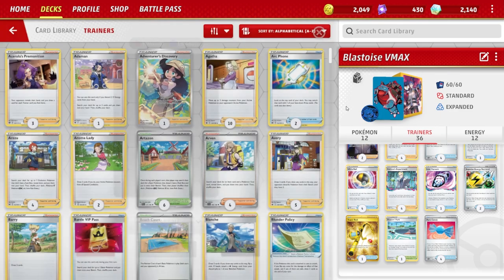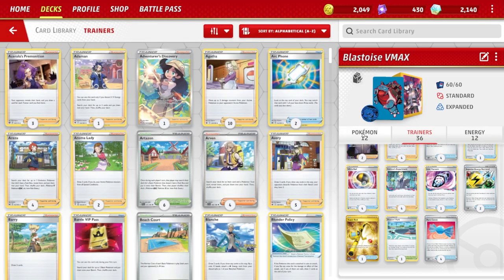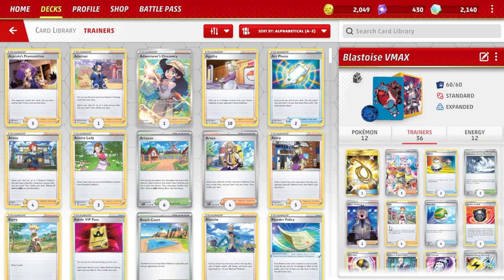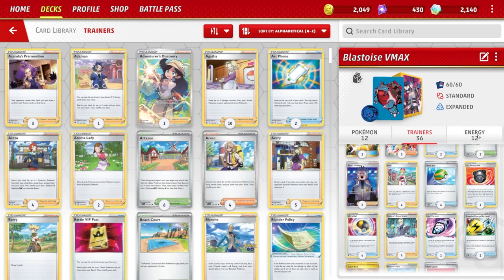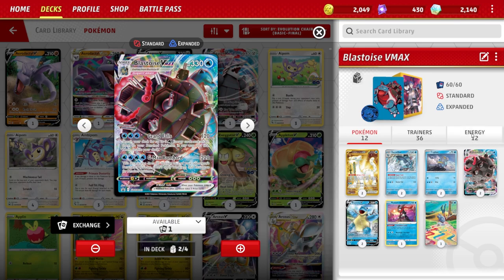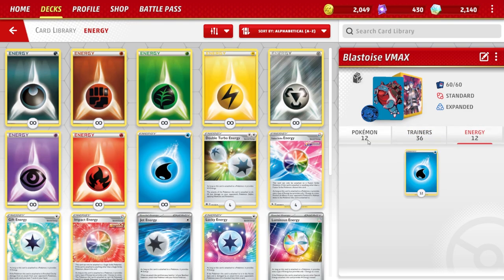We're running four Rare Candy for consistency — we are only running two Braxcalibur but consistency is very important. You don't want one or two in your prize pool, which has happened before. You can run two if you want since you're running two-and-two, but I like four because you can later discard them with Ultra Ball. We're running 12 energy cards — you can honestly run more but I like 12 because Blastoise is my main attacker and I'm running two Superior Energy Retrieval, which has been working really well. Let me know what deck list you're running — that is it for this video! Hope you guys have a great day, leave a like, and stay tuned until the next video.